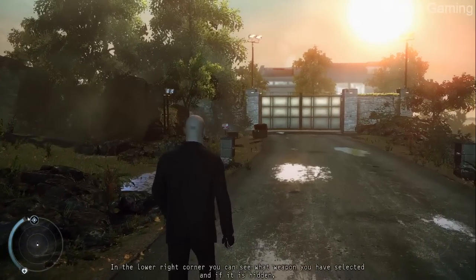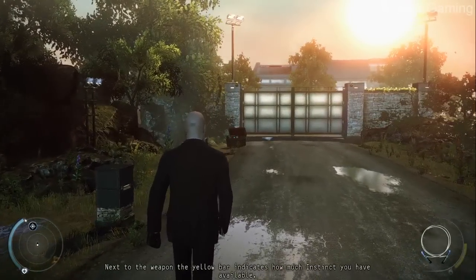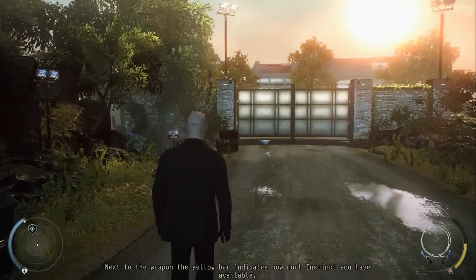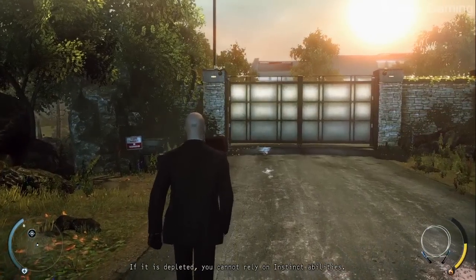In the lower right corner, you can see what weapon you have selected and if it's hidden. Next to the weapon, the yellow bar indicates how much instinct you have available. If it is depleted, you cannot rely on instinct abilities.